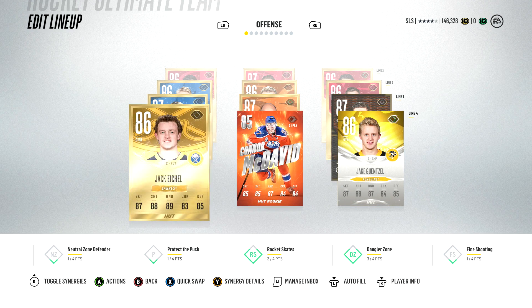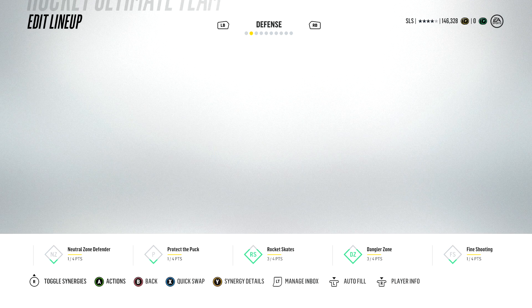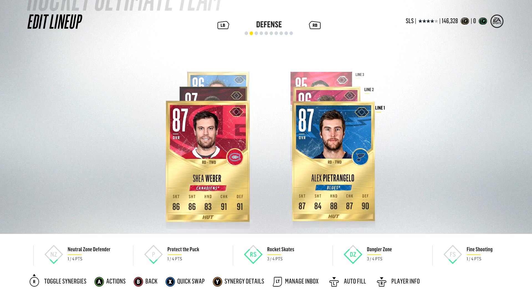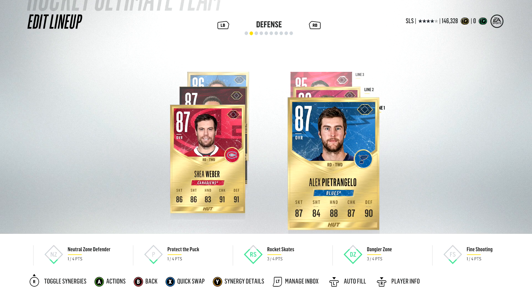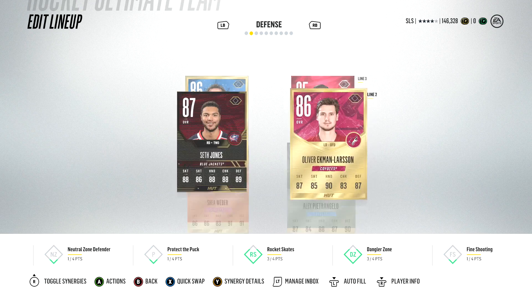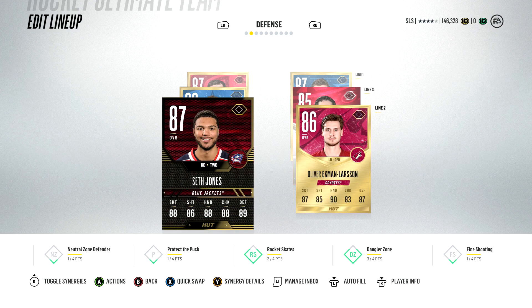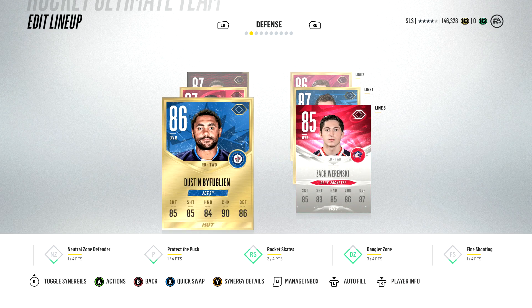The reason why McDavid and Gunsel are in there is because they have more than one synergy, and I find that's just a little bit helpful to get some synergies working. On D I've got Shea Weber and Pietrangelo as my first pairing. My second pairing is Ekman-Larsson and a Team of the Week Seth Jones, which is a pretty decent card — very few weaknesses in a Seth Jones card.